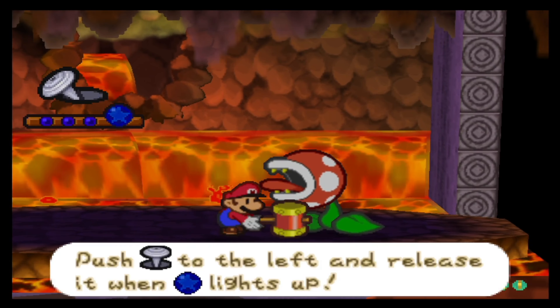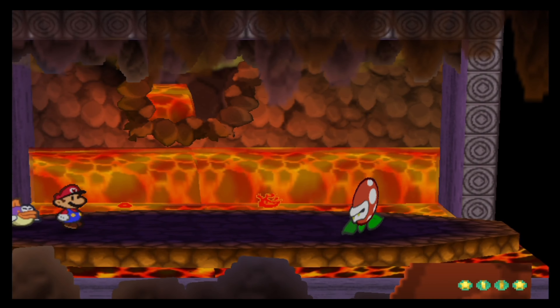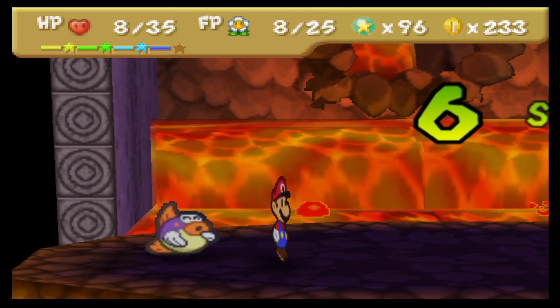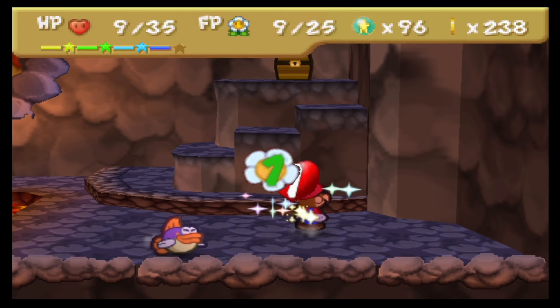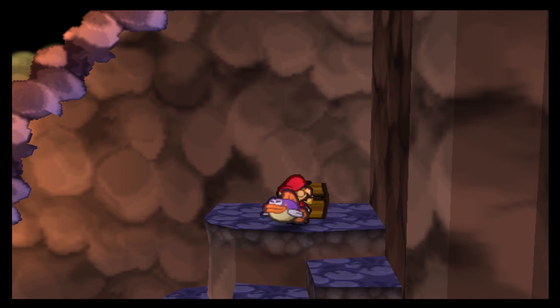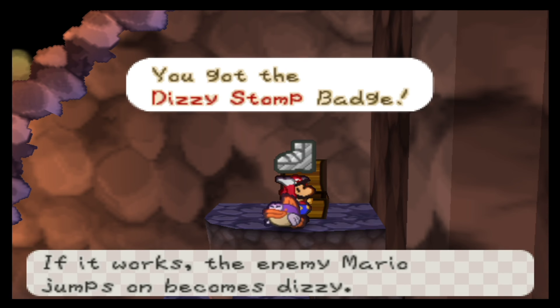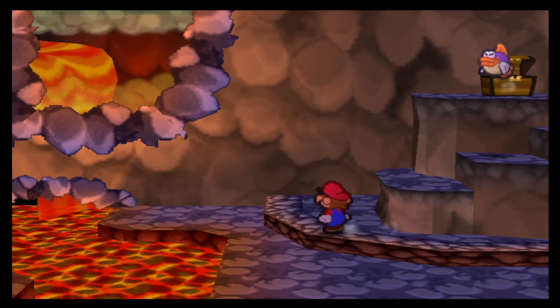Got six damage to the piranha, eight to the lava bubble — awesome. Mario can finish this guy. I don't need stronger boots against fire enemies, but I already do more damage because of the ice power badge. Mario is able to do six damage without using FP. Time to see what this room was all for — the badge is locked in a chest, so it remained a mystery until now. It is a dizzy stomp badge: if it works, the enemy Mario jumps on becomes dizzy. Another badge in our pocket.